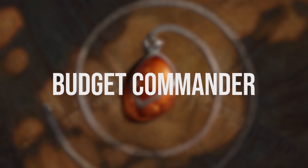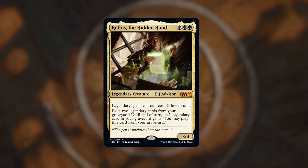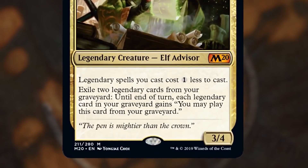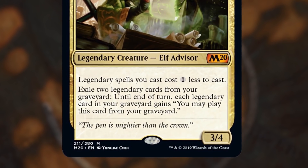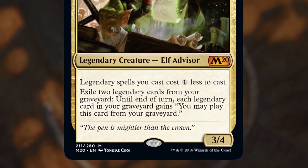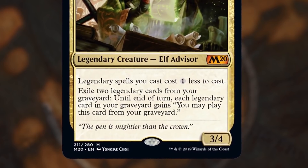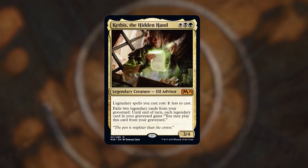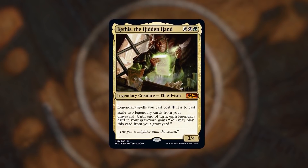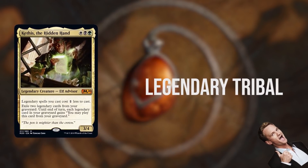Hey friends, it's Tomer and welcome back to Budget Commander. Today we'll be covering a highly requested commander, Kethis the Hidden Hand. Kethis is an elf with expensive tastes — he loves legendaries no matter what form they take. Kethis rewards you for playing legendaries by letting you cast them for one mana less, and also letting you play legendaries from your graveyard until end of turn by exiling two other legendary cards. This combination of ramp and recursion is an amazing rate for just a three-mana commander, making Kethis a fantastic commander for a legendary tribal deck — so sit tight, because this deck is going to be legendary.